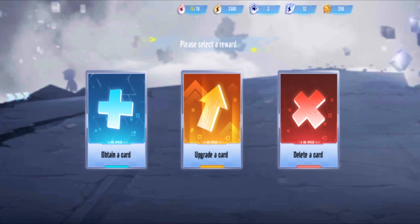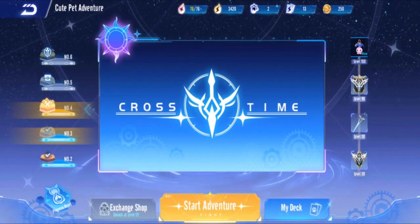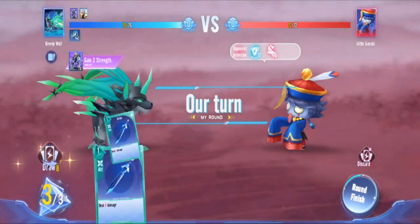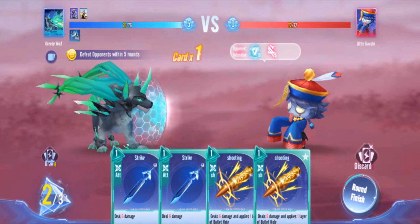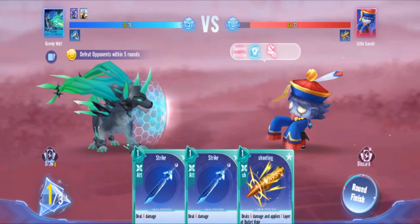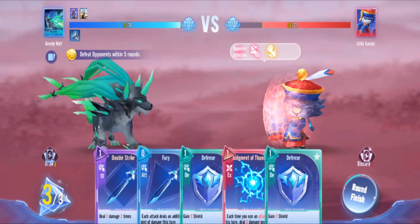Choose a reward: obtain a card, upgrade a card, or delete a card. Sometimes you want to upgrade, sometimes obtain - I don't think you need to delete. I'll obtain one. Good thing now I can actually understand the cards instead of blindly throwing them like last time in QQ. When you end the round all cards are discarded and you draw new ones.